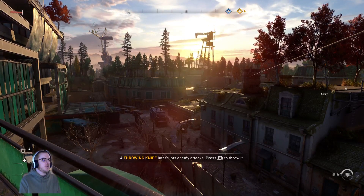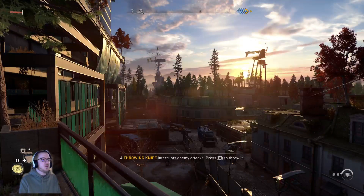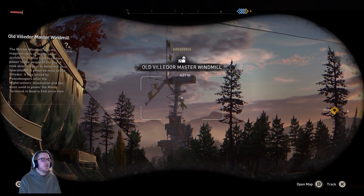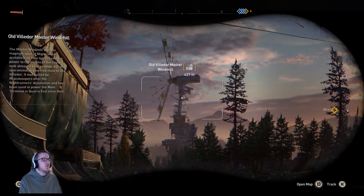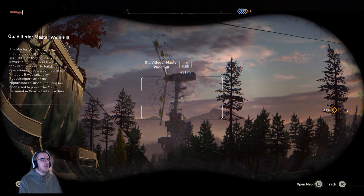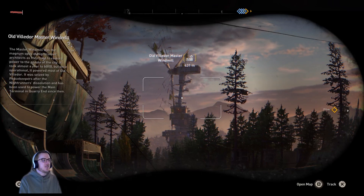Press L2 to throw it. We can switch our item here. Let's go ahead and use our binoculars again. Old Villador Master Windmill. The Master Windmill was the magnum opus of Nightrunner Architects — they tried to restore power to the people of the city. It took almost a year to build, but once operational, it powered most of Old Villador. It was seized by Peacekeepers after the Nightrunner's dissolution, and has been used to power the main terminal in Quarry End since then.